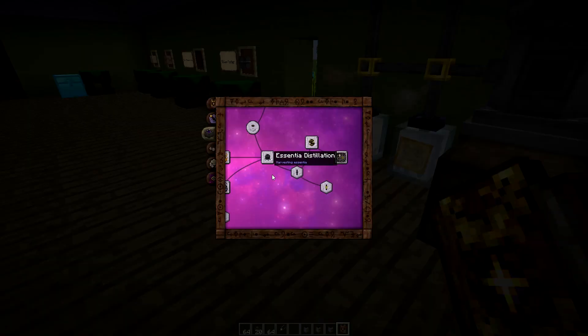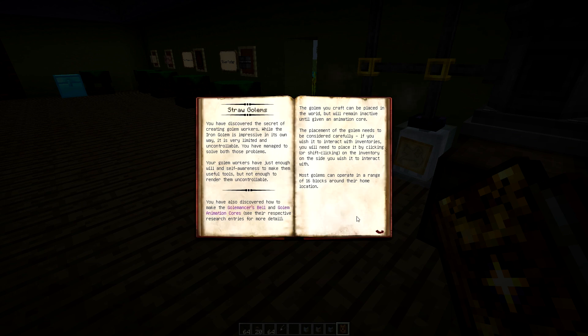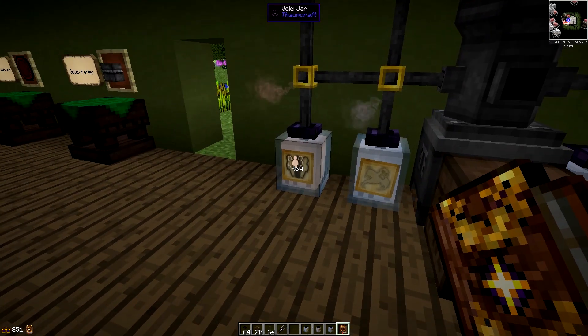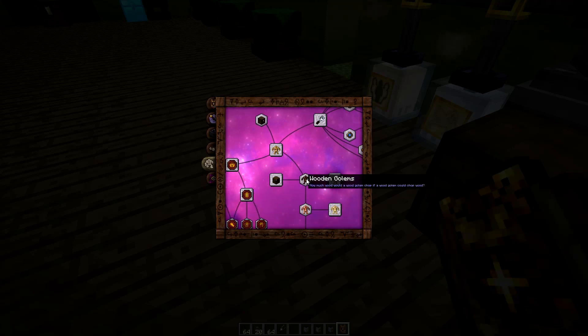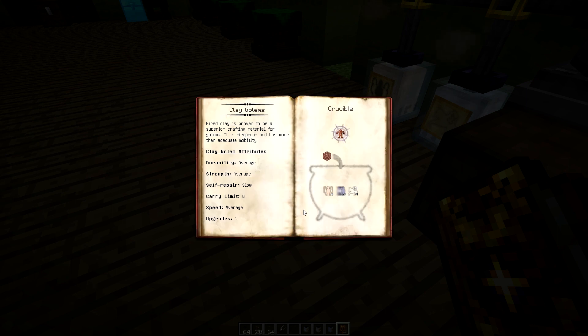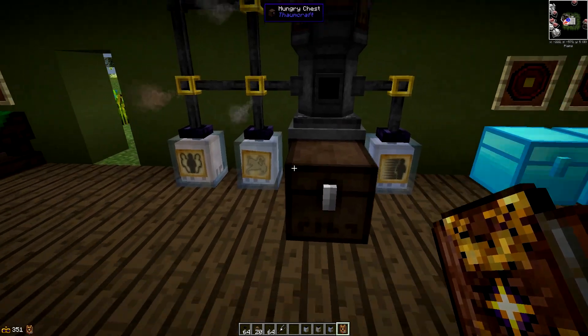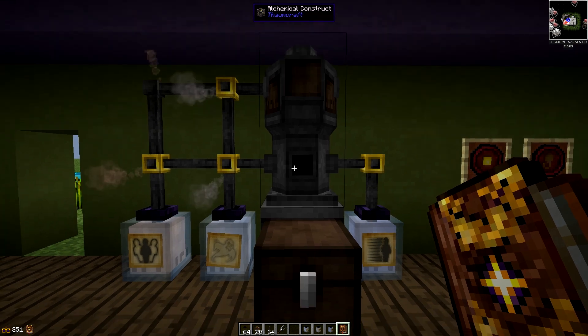So going on to golems now. Every single golem that you're going to make is going to require these three aspects: humanus, motus, and spiritus. Every single one of them requires the exact same. Some of them require four, some of the others require eight, and the further up you go - as you can see these things all have attributes as well, and we're going to cover them a little bit more in a minute.